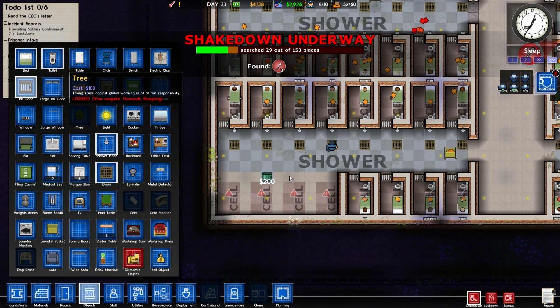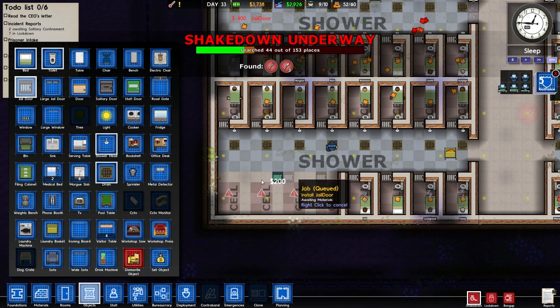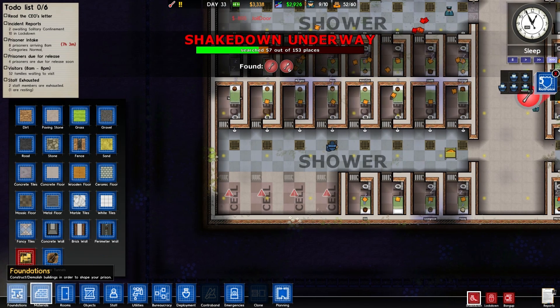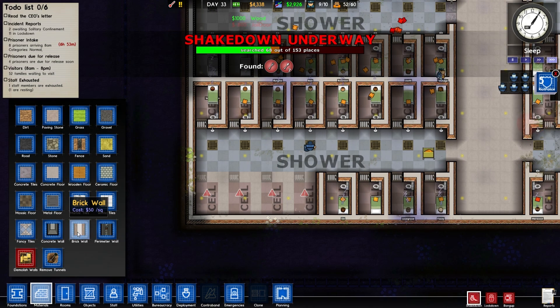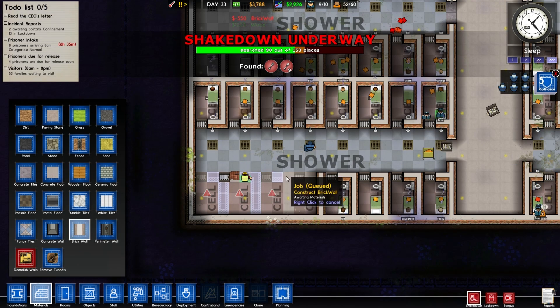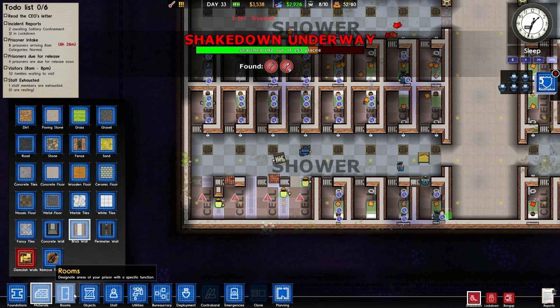Right, let's get some objects on the go — let's get a jail door. One, two, three, four. We should probably actually put the walls in first. We just sold a load of wood as well. Brick wall — there and there, there and there, there and there. We've still got 3,000 left.